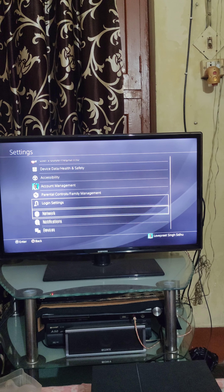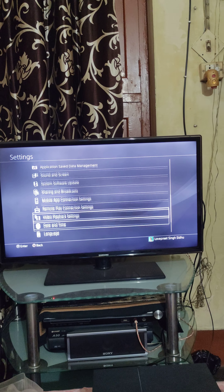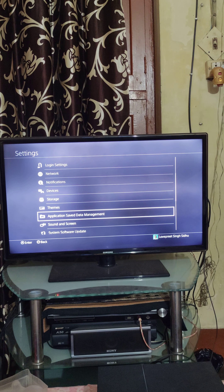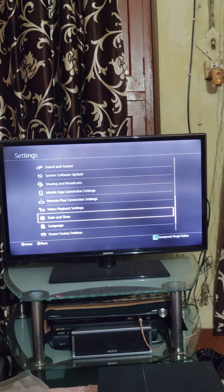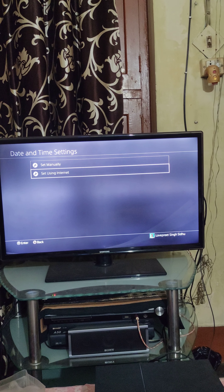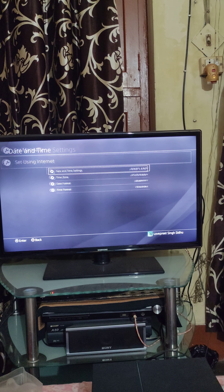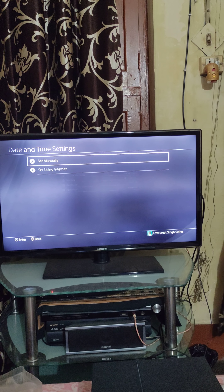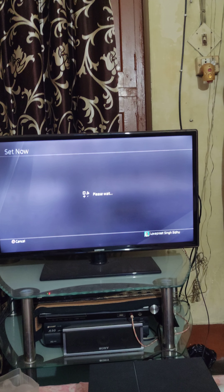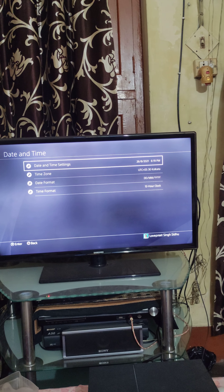All you gotta do is close the game, go back. There is no internet — go back to Date and Time. Now start using internet — it updates automatically. Come on — set it. See, 26. Go back to the game.